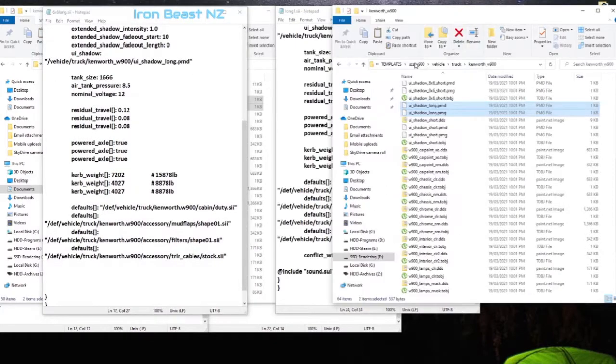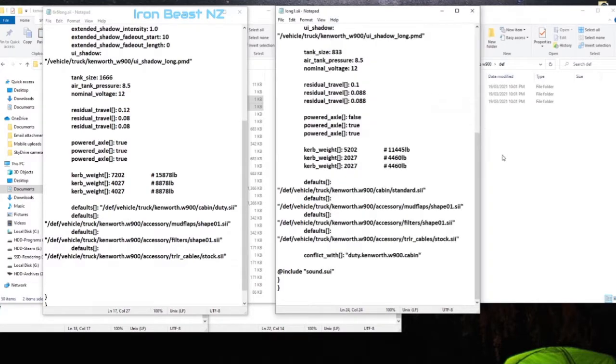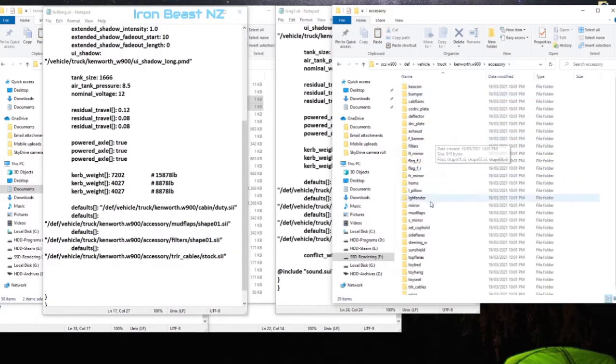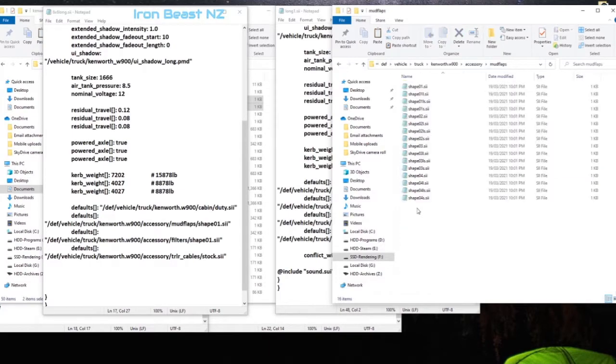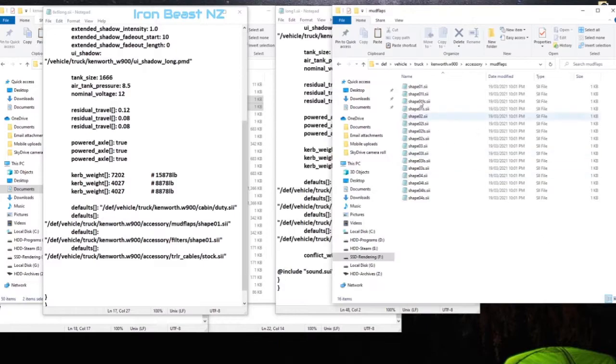Taking care of the chassis shadow, we just double-check all these other bits and pieces — make sure the shape names haven't changed. When the shape names haven't changed, chances are the textures themselves haven't changed, but we can check those if needed. We've got definitions for accessories, mud flaps, filters, and trailer cables. I seriously doubt those are all going to have changed, but we can have a quick look.